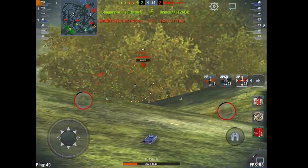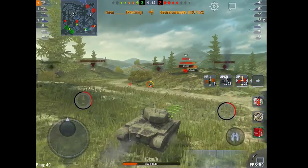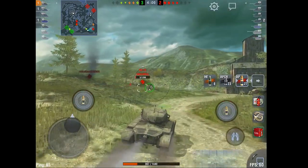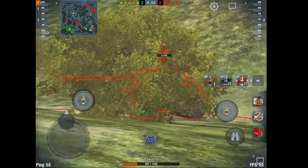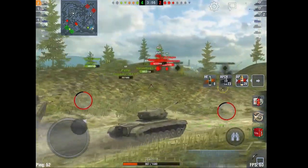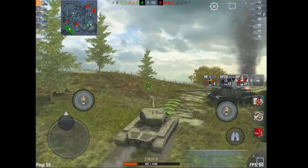I'm actually not paying a ton of attention to the minimap — which is rare for me — and I can see them pushing all the way around. But it's because we have so much of their team over here that this is our main focus. Now we can finish off the last tank we've been fighting on this side, which lets us change the front. We kill the KV-13 and push up through the middle because now we're changing tactics completely and looking for ways to snipe in.